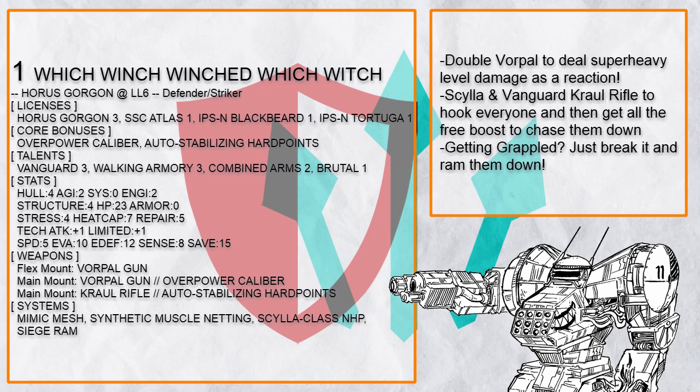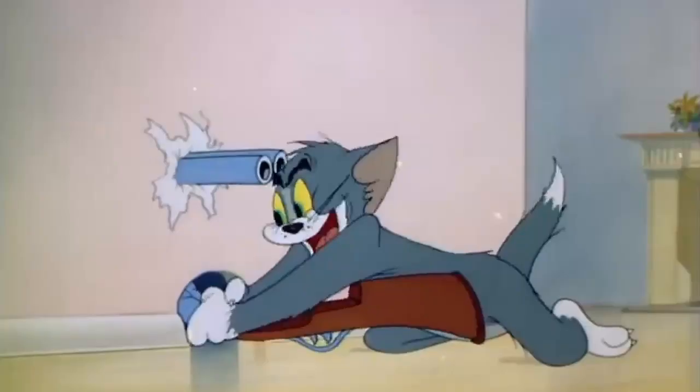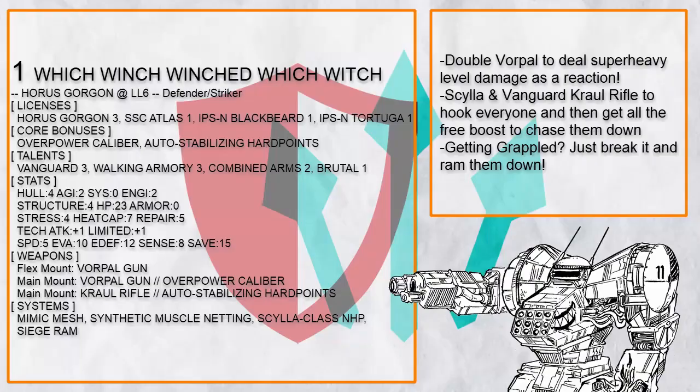"Which Winch Winched Which" is probably the most normal Defender Striker Gorgon build I could find, which is saying something. You might notice that this build has double Vorpal Guns, and because of Gaze, Gorgon could actually pull out both in the same Reaction Fire to immediately deal a super heavy level of damage to someone.